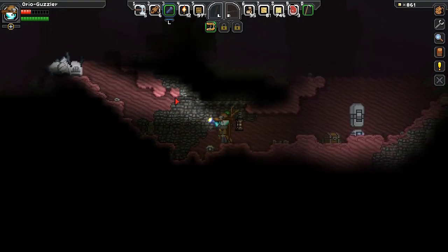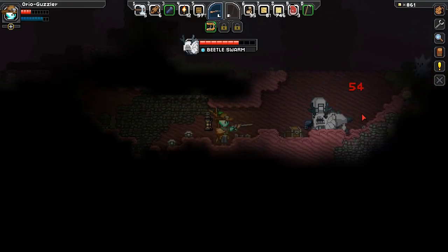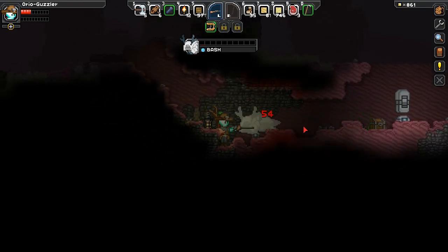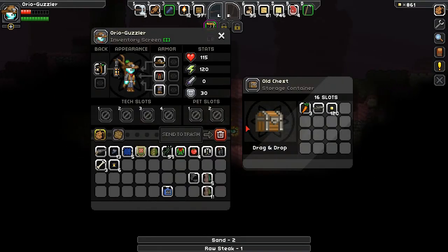There's a treasure chest. Are you going to be able to follow me down here? I expect that you will. I don't want to know what you're puking, but you might want to get that checked out. We got sand, raw steak, and a carrot.